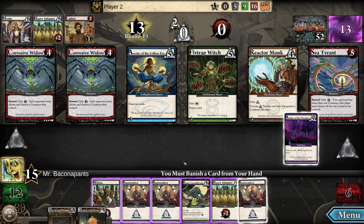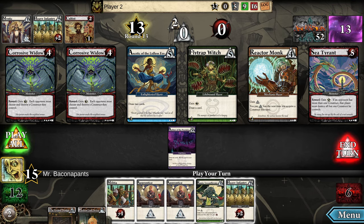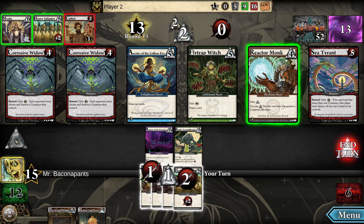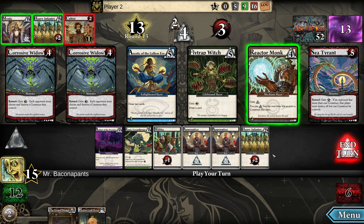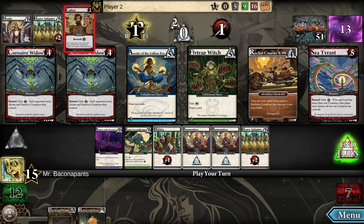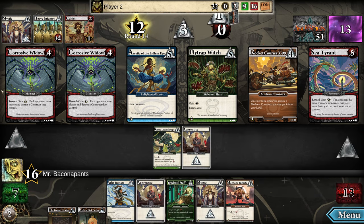Draw two cards, discard one from your hand — apprentice clone, you're out of here, I don't need you. I'm going all in on Mechana. The computer is like, 'I see what you're doing.' Let's play all. I can draw two cards.